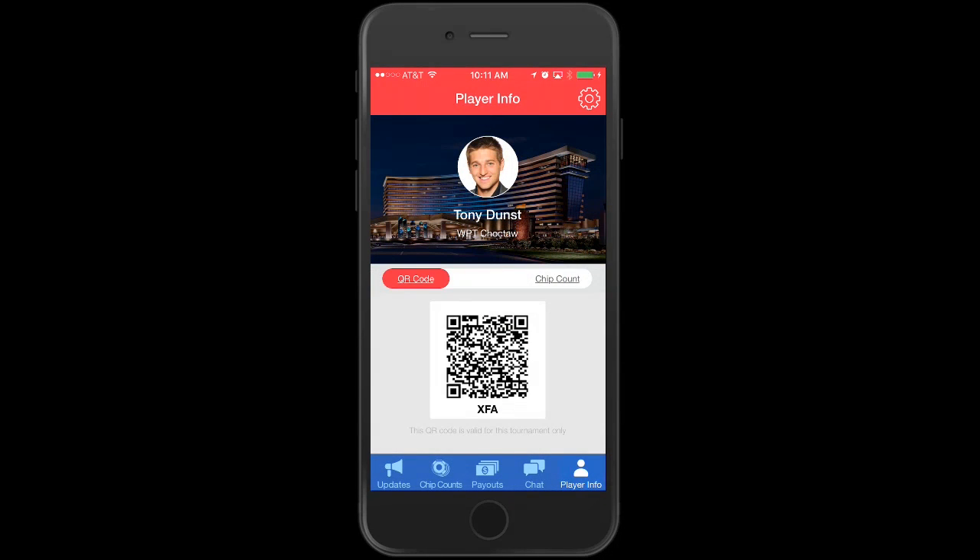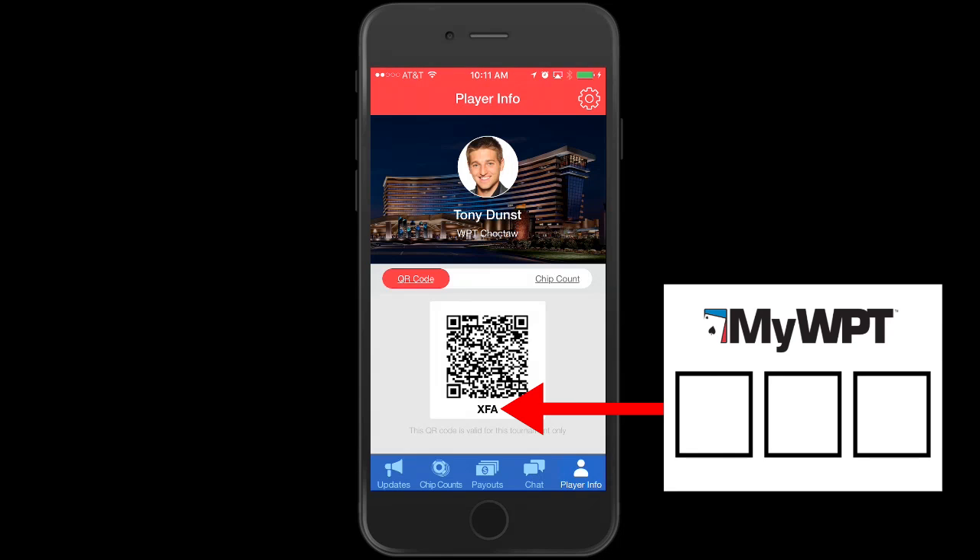If you want these photos sent to you, make sure to write down the three-digit code from your profile page on the card provided at your seat and leave it next to your chip stack. This will ensure the photographer and live updates team have your correct name and won't bother you while you're trying to win a WPT title.